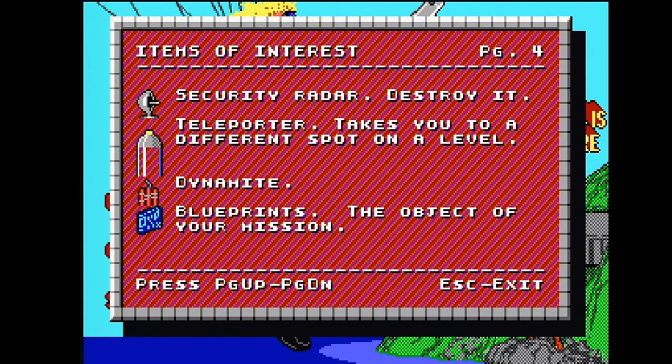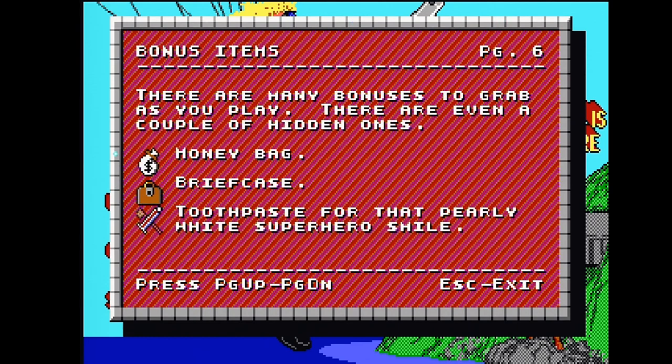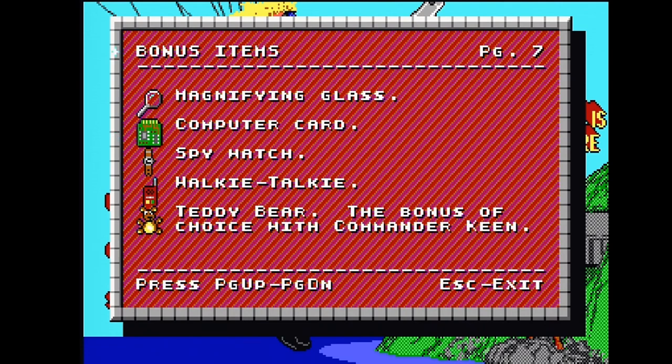Items of interest — not really that interesting — include security radars to destroy, a teleporter, dynamite to blow the doors off the exits, and the precious blueprints. There are also computer terminals, doors to exit, and floppy disks that boot them. Bonus point items are also present and I gave up writing anything there so you can just read that for yourself.